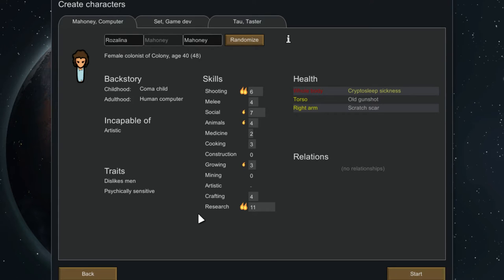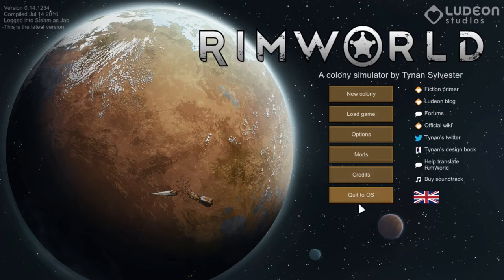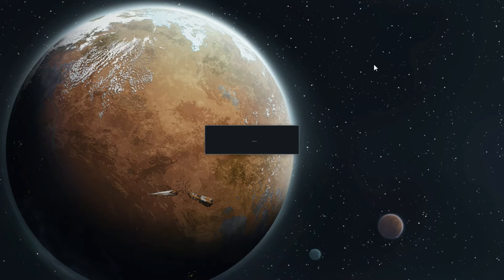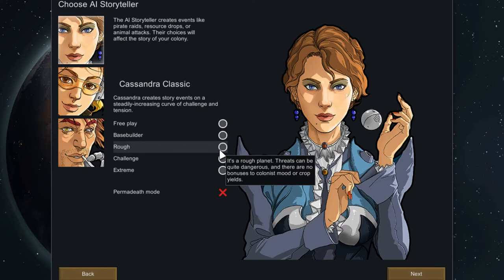Now we come to the characters. You can randomize names and the game will basically assign you three completely random characters. Here are their stats. It's better to have these little pop-ups so we'll get information that we need and just make it a little bit easier to learn.